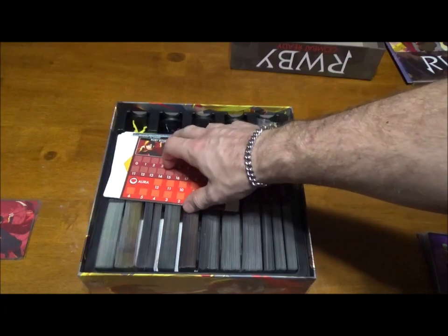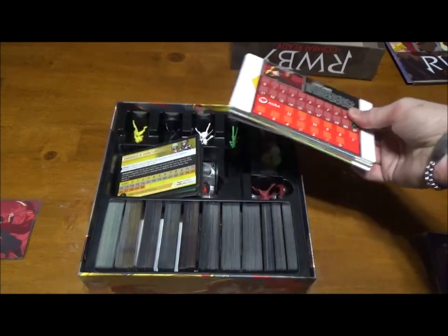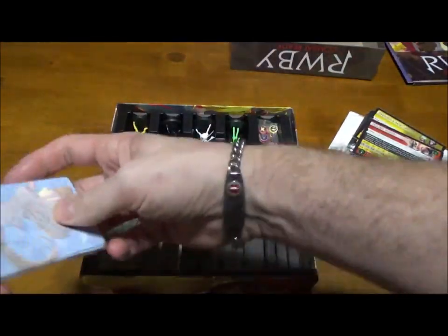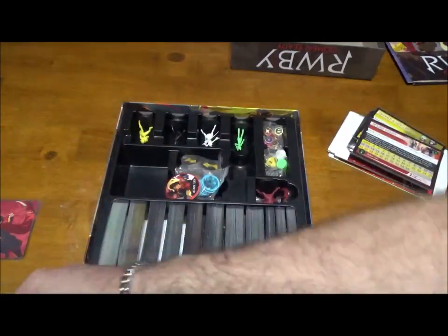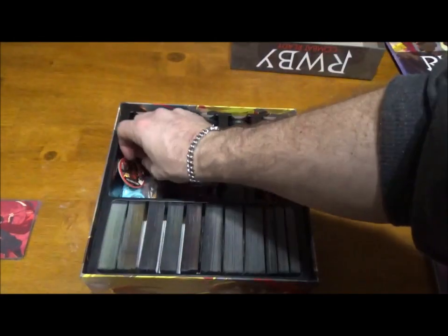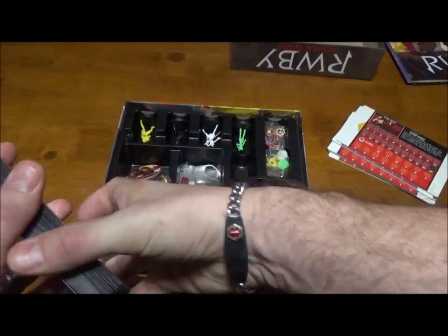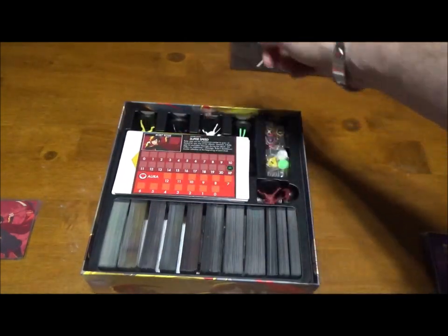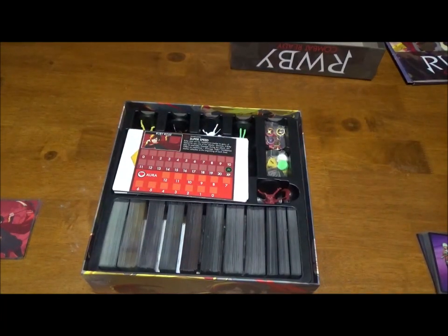You can see the first top one is completely loose there. I tried putting sleeved cards into the slots and even with tight-fitting cards they're not going to fit, so that removes that as an option. Eventually I may have to get rid of the insert and go with something else — which was originally my plan anyway, because I don't like the way the miniatures sit in here. It ends up bending some of the miniatures, and there's no room for the tokens, so there's a lot of room for improvement on storage.